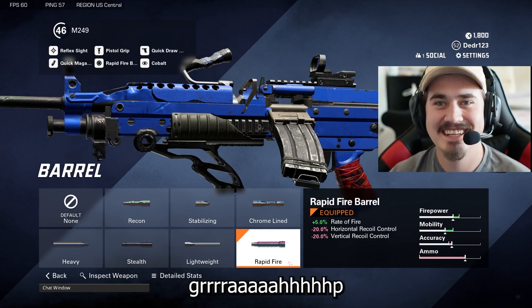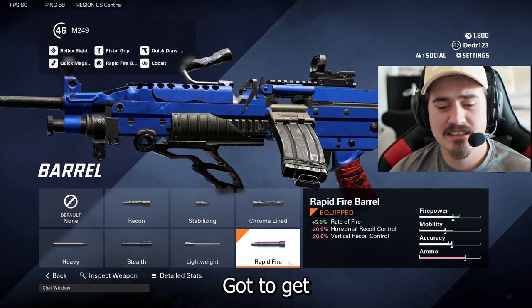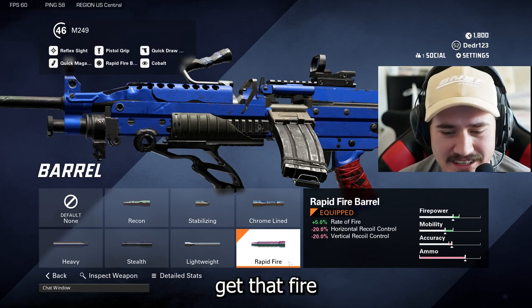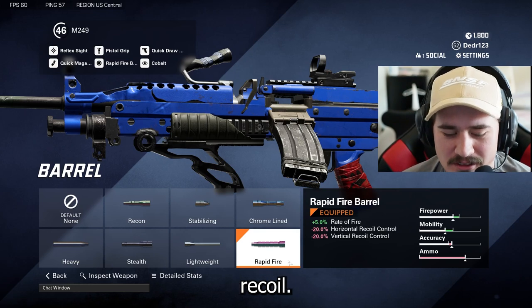First up we're going to go with the rapid fire barrel so we can get that fire rate increase. Don't worry about the horizontal or vertical recoil — this gun ain't got no recoil.